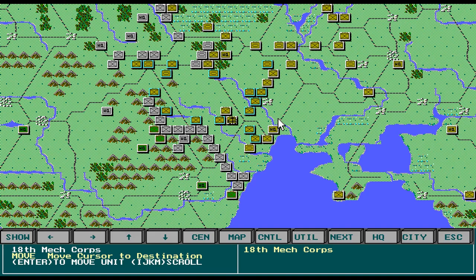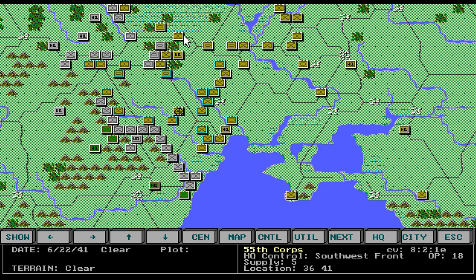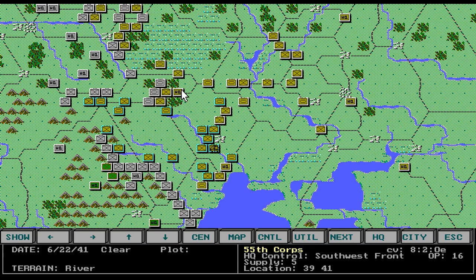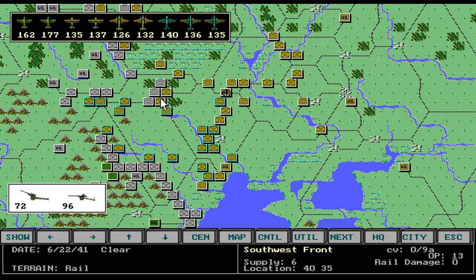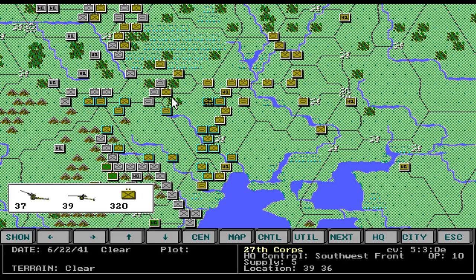What I'm doing is just moving these guys back. Another thing to look at is your OP — for example, OP 18 means that is the amount of movement or admin points for that HQ. Their HQ is the Southwest Front. As long as that is more than 3 or 4 points you can move a unit. If it is 0, you need to change that unit's HQ, because when you move them they will lose a lot of cohesion.